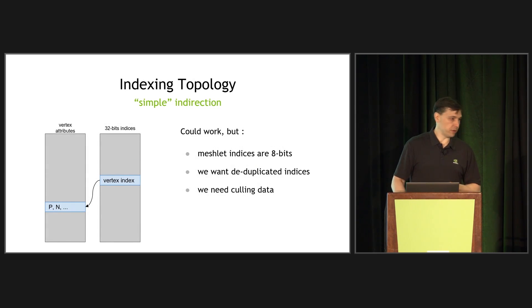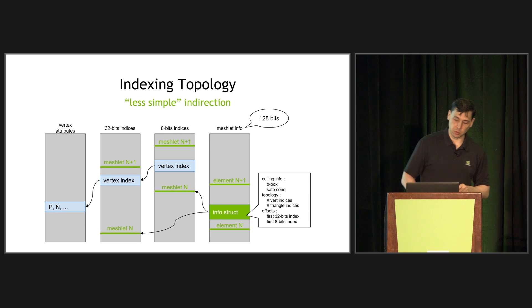A quick word on topology indexing. Normally, when you think about indexing triangles, you have a vertex attributes buffer with positions, normals, and so on. You index into it with 32-bit or 16-bit index buffers, where each triangle has three entries referencing the vertices. Simple enough. The problem is that meshlets index triangles with only 8 bits, which means you can only have 256 triangles in a single meshlet. So we need to decouple the data a bit more and index things more carefully.